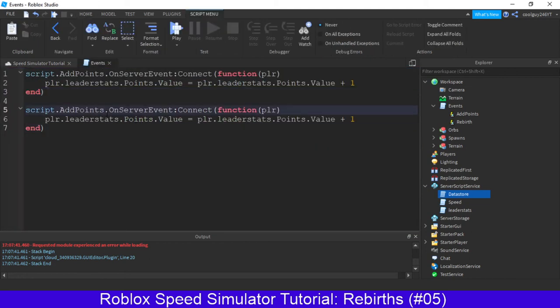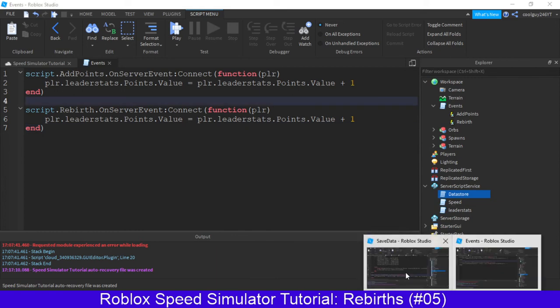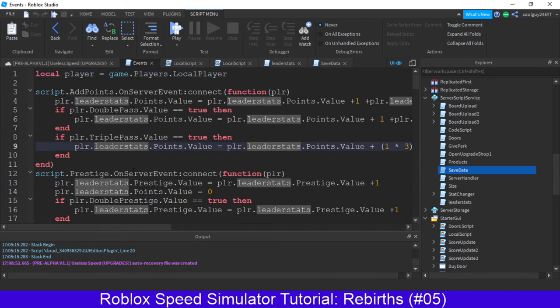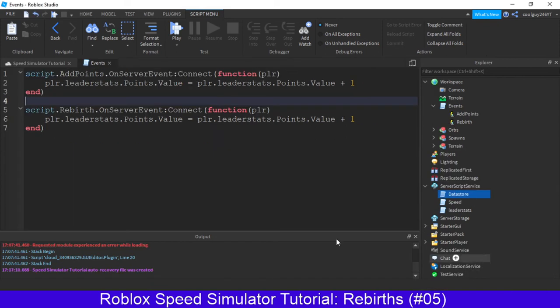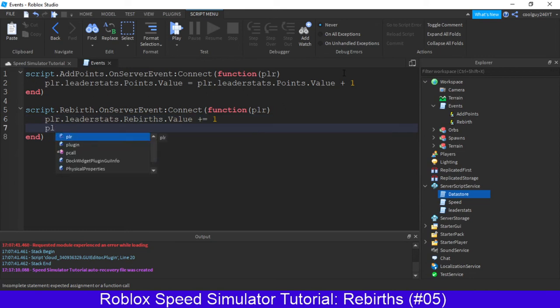Now we can go to events and say dot rebirth, dot on server event, colon connect. Then what we would do is player.leaderstats.rebirths.value plus equals one, because that's a new thing we can do now. We'd do player.leaderstats.points.value equals zero, because obviously we want to reset. And that's that done.